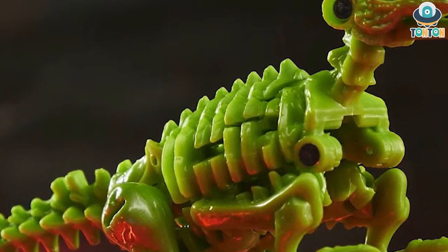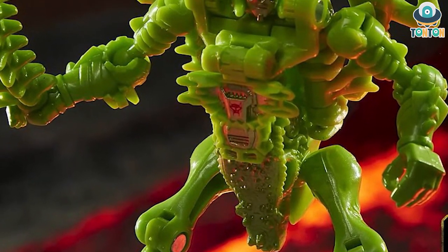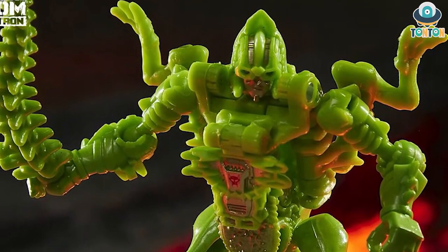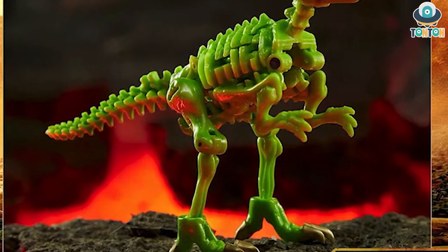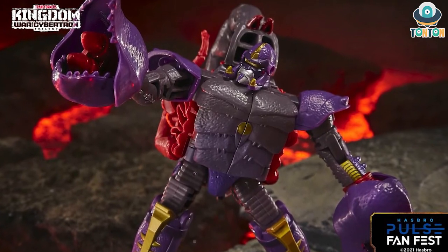We begin with the first core class, which is the smallest — we have the Core Class Dragon Con. This is essentially a green repaint of the Core Class Vector Break. I don't expect anything new from this figure, and I might not be getting Dragon Con because in my opinion Vector Break wasn't that exciting to handle or collect. One of that figure is enough for my taste.